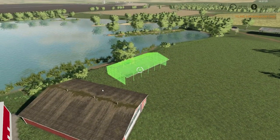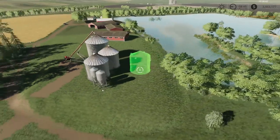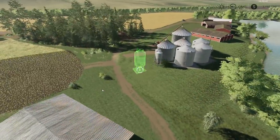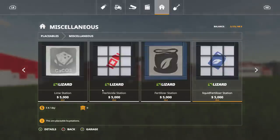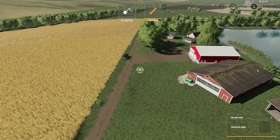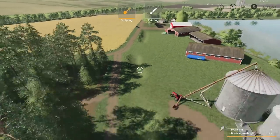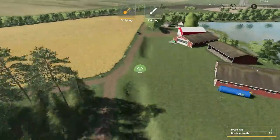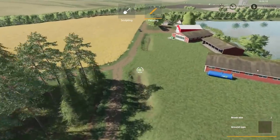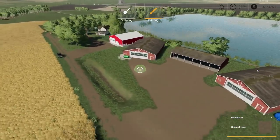I love the new update of Farming Simulator where you can just paint the grass. And there's a ditch right by our road. Of course, make the area for our sheds nice and big for our big equipment.